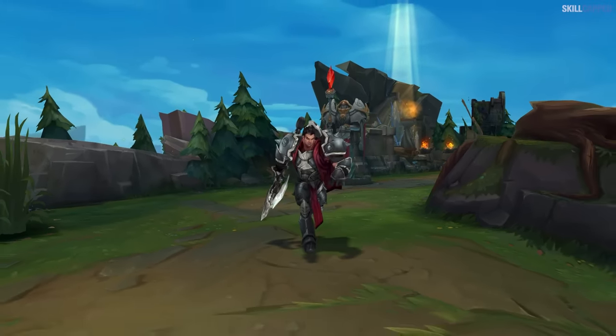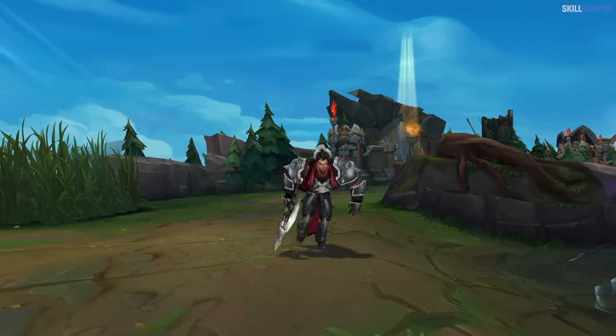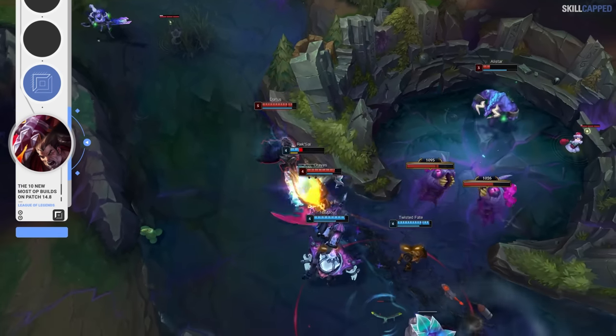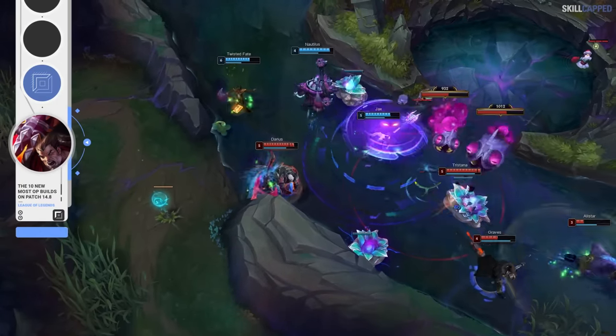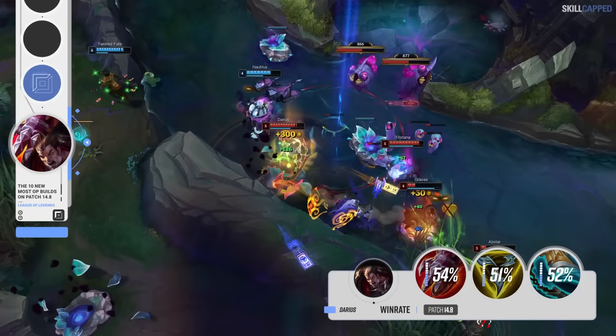For the longest time, it's either been Trinity Force or Stridebreaker as the rush item for Darius, but that has all started to change over the past patch. An item that you generally pick up second or third is actually winning the most as a rush item right now — Sterak's Gage. It's a Sterak's rush on Darius that is heavily outperforming everything else right now. Analytically, the item is winning 3% more than Trinity Force and Stridebreaker.